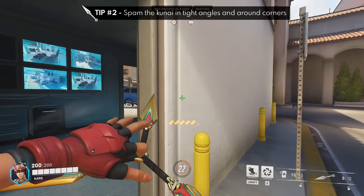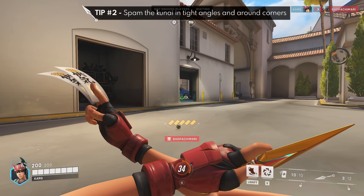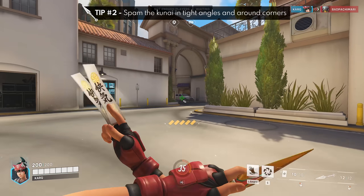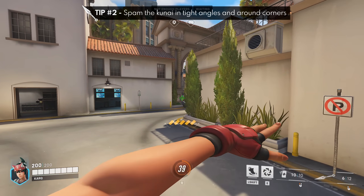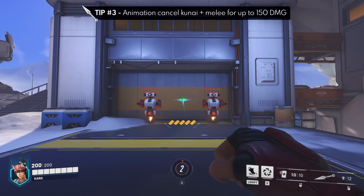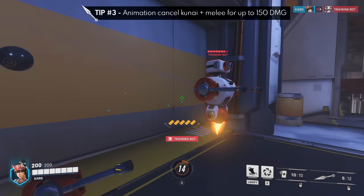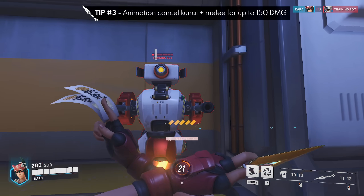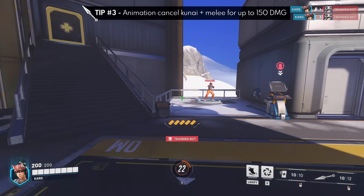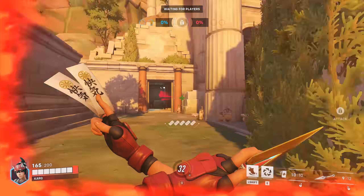Tip number two is to utilize really tight and cheeky angles. Since the kunais fire in a straight line and defy the laws of gravity, treat it like a Zenyatta secondary fire and spam them around corners and tight chokes. Tip number three is that you can animation cancel a kunai with melee instantaneously, allowing you to deal 150 damage really quickly — 120 damage to the head and 30 for the melee. This can be handy to one-shot pesky heroes like Tracer who flank and get up close to you.